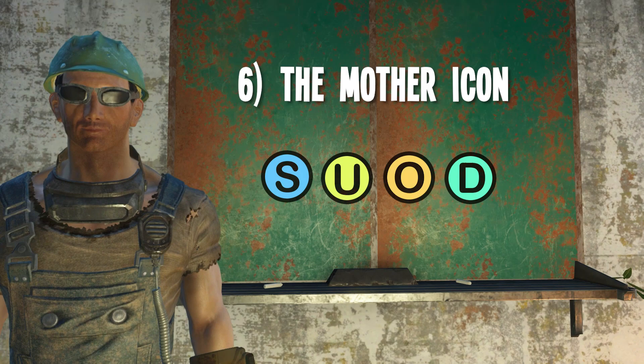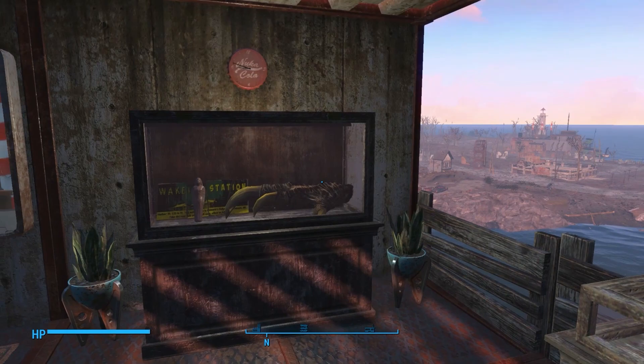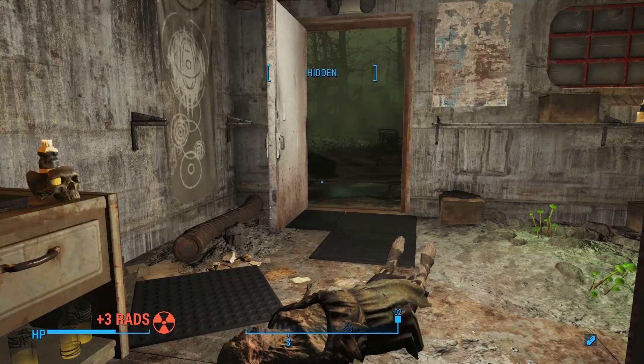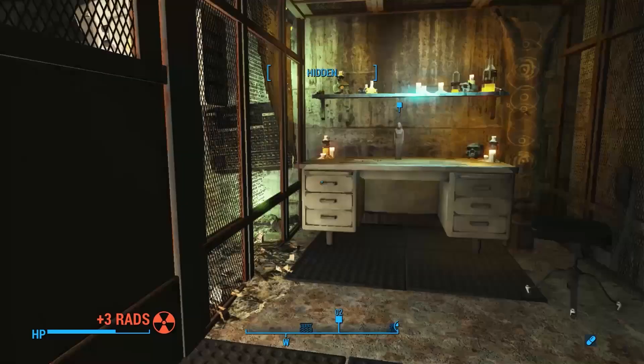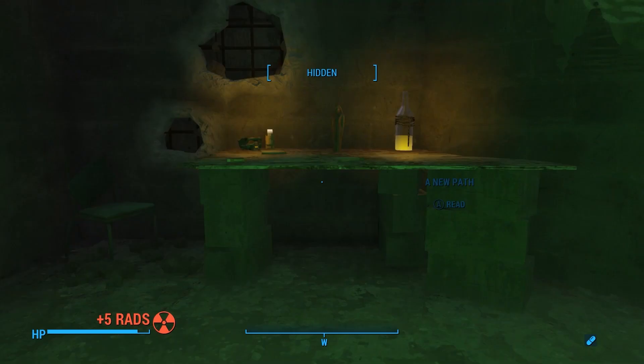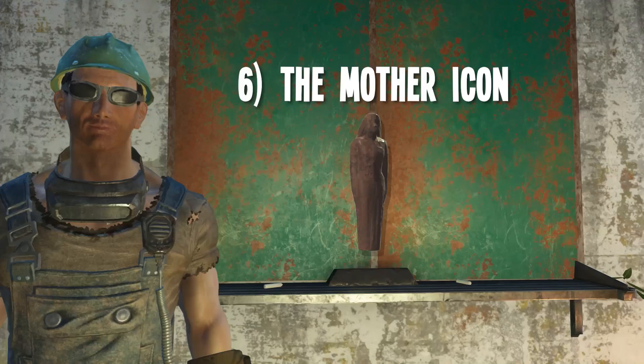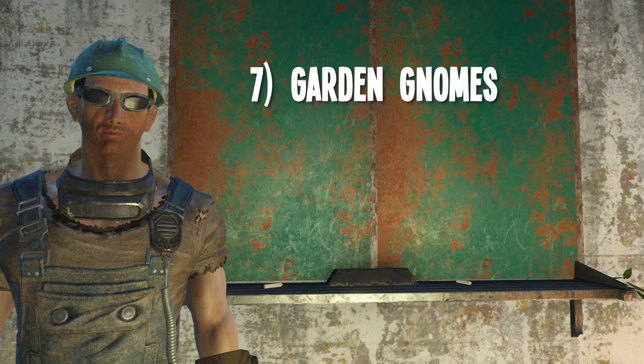Number six: the Mother Icon. This is a nifty item to place on a mantle, in a shrine of some kind, or just as a modern art piece in your settlements. It also comes from the Far Harbor DLC and can be found in the Children of Adam Shrine during the Visions in the Fog quest. If you miss it there, you can also find one in the Pump Control building during the Reformation quest. Takes some finagling to get it to stand upright, but you can get it to do that. And if not, you can just lean it against something — it might still look pretty cool.